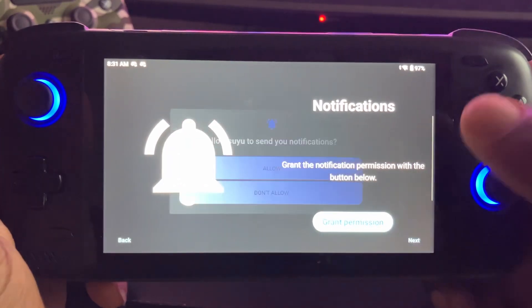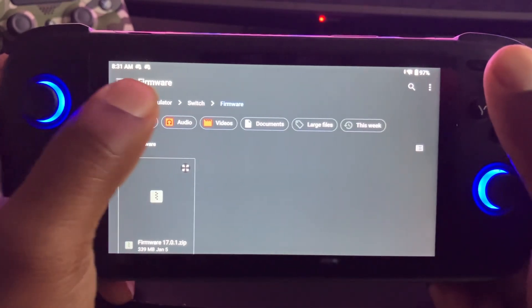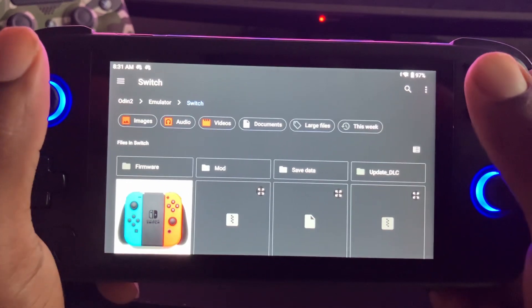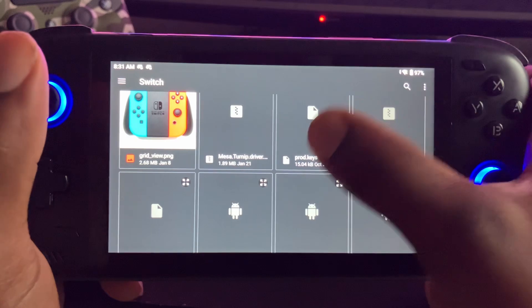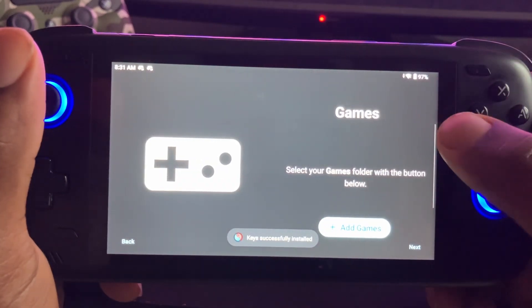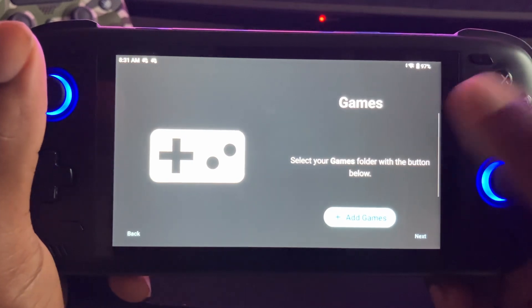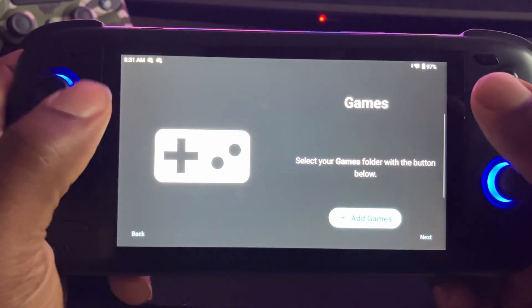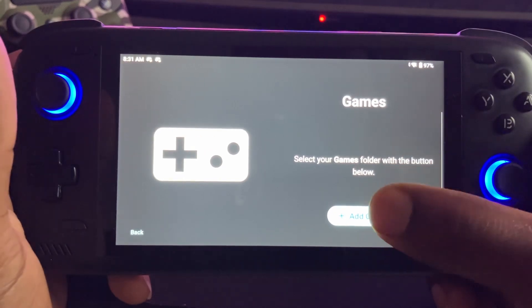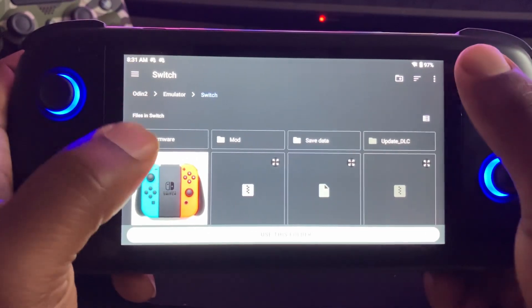Grab permission for notifications, add keys. Now you got to have your own keys from your own Switch files — and I have them. You got to use your own games that you pay for. And I know some of y'all heard: they're saying time is money, so the time I spent downloading is me paying for it — that's a little joke for y'all sensitive people.